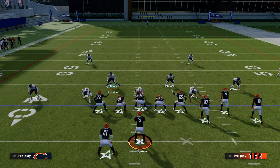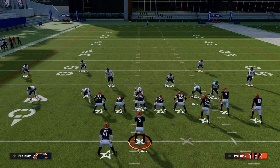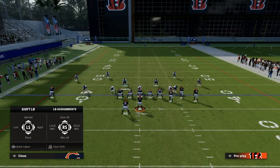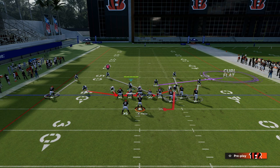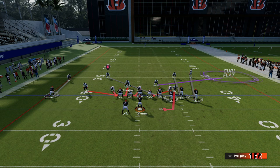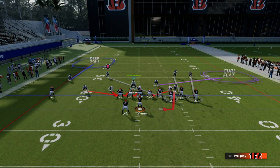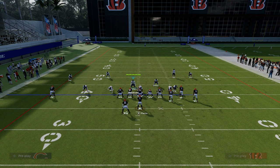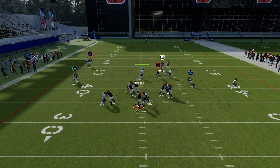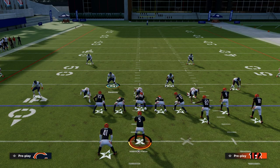Another thing to mention: when you audible to Spinner, if you're not base-aligned, you can create this loop concept on the right. If you're not base-aligned, they'll already have that man coverage on the left side. Back off the outside player on that side. On the backside, I'd recommend putting him in a third. You can run the four-man blitz — if you want to take the running back away, man him up and run this loop. It's probably the best blitz in the entire game and it's really, really good specifically against Bunch.